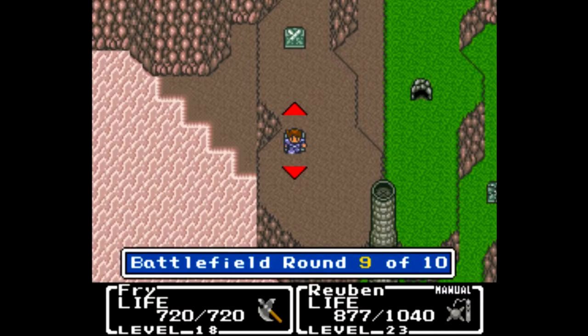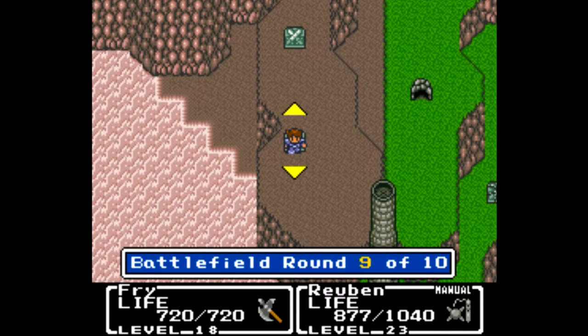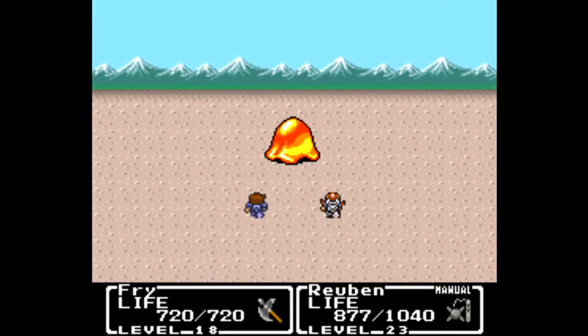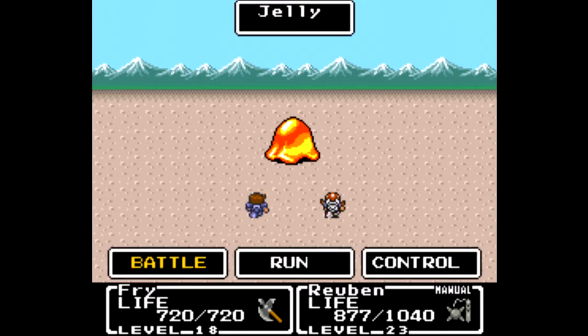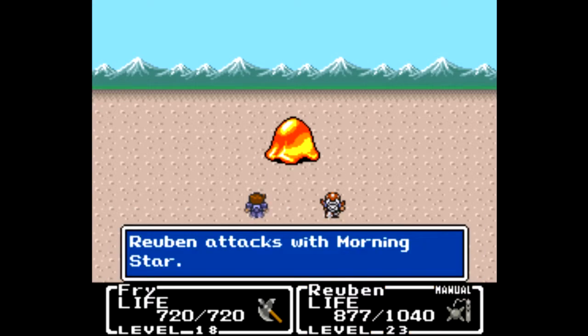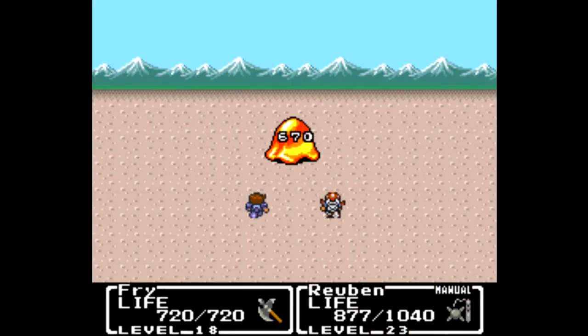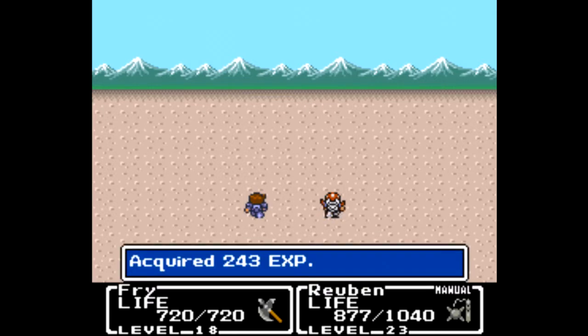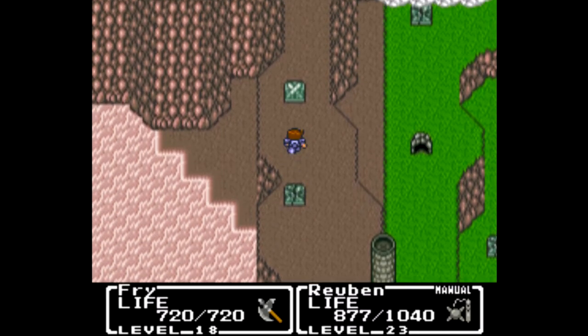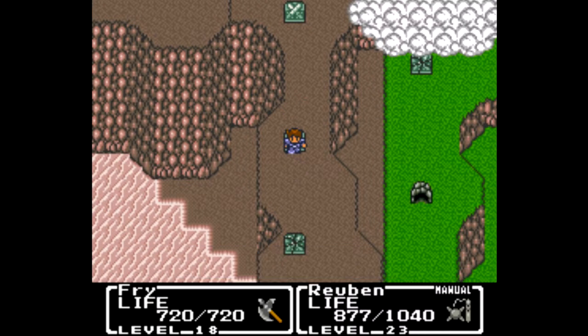If I can one-shot them with something that isn't consumable, that's ideal. Just one more round to go — it's still just a single jelly and we get the strike first on it. They do sometimes come in pairs. Fry can actually one-shot one of these as well, so even in pairs it's not all that difficult. Our reward is 900 gil — either way, we got it, so we're moving on.